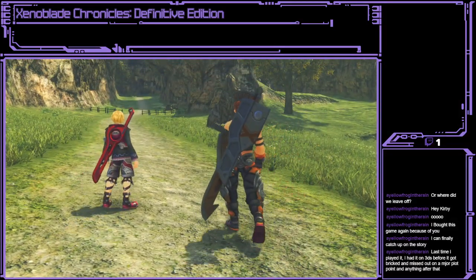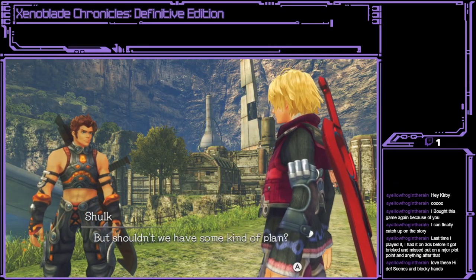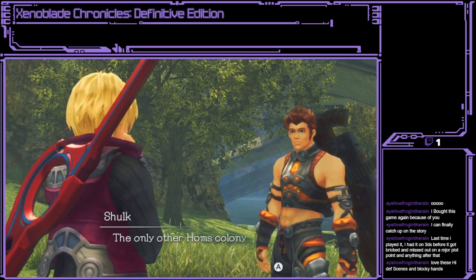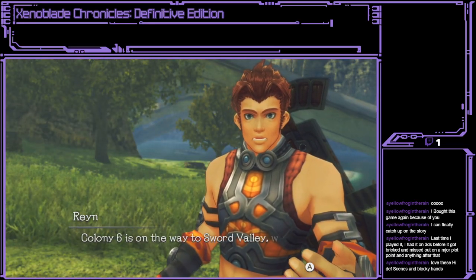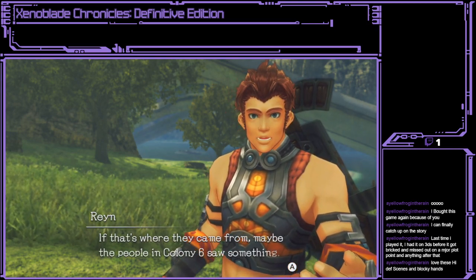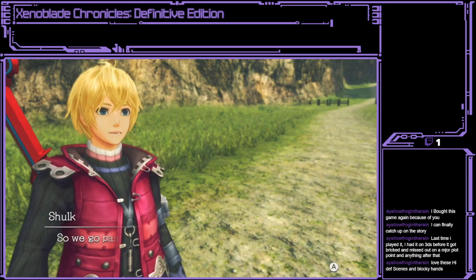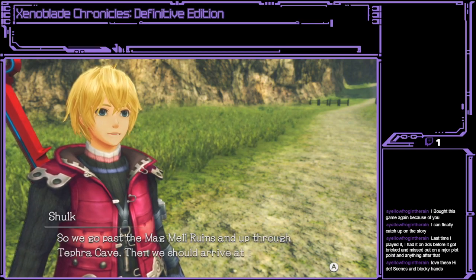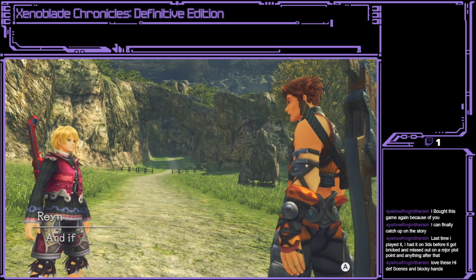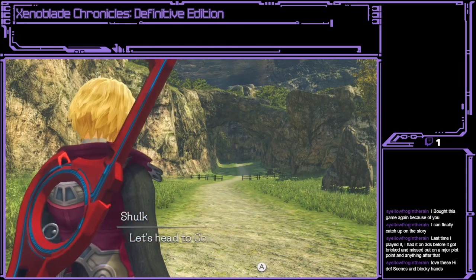My stream health... they're wearing mittens! Because it's cold, man! Colony 6 is on the way to Sword Valley, where there's supposed to be a Mechon base. If that's where they came from, maybe the people in Colony 6 saw something. Good point — they might even know something about that metal-faced Mechon. So we go past the Magmel ruins and up through Tefra Cave. Then we should arrive at the Bionist Knee. It ain't far to Colony 6 — sounds like a plan. Let's head to Colony 6.